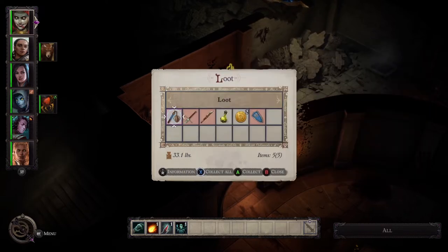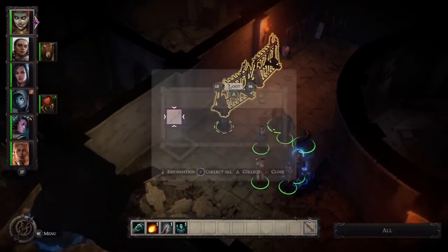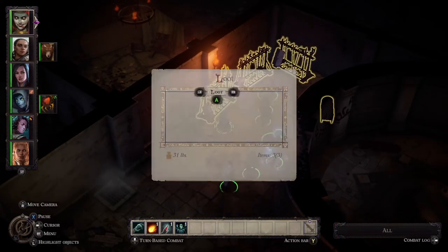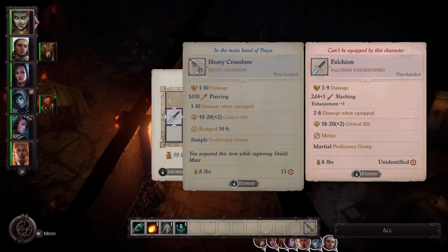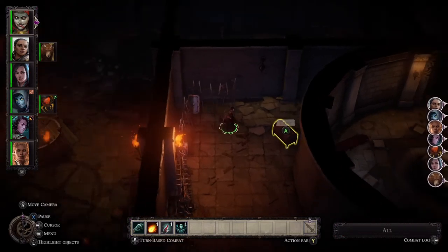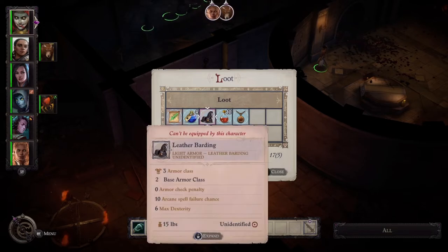Was the puzzle really worth guarding that much? Probably not, to be fair. If you don't know what you're doing, this puzzle is a bit of a git. The amulet is definitely good but it's not next level. However, that amulet does allow someone who focuses on a finesse weapon and dexterity to use it wisely.